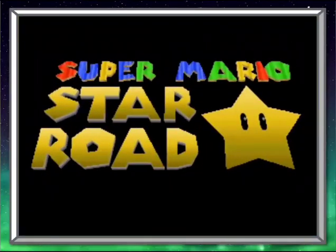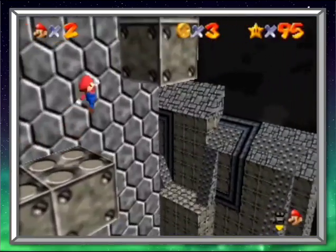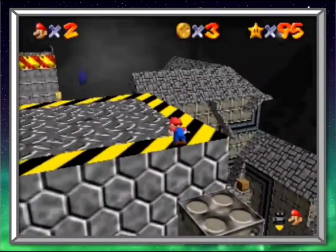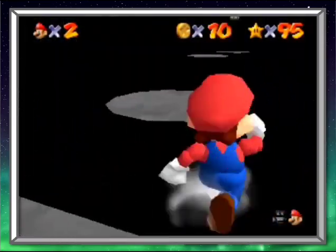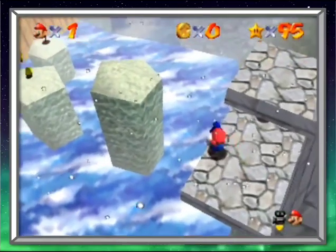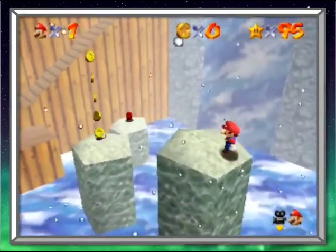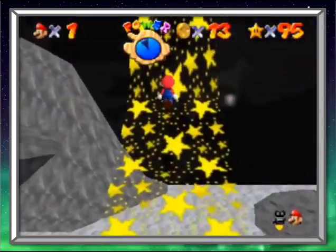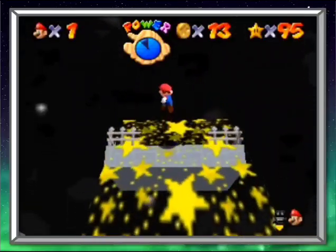The discussion of Super Mario 64 Star Road and all of its complexity is beyond the scope of this review. Suffice it to say that this hack is ambitious, creative, and has some good things going for it. Unfortunately, all of that is vastly overshadowed by the terrible level design, which doesn't match Mario's movement and physics very well at all. It often requires jumps of Herculean timing and skill that only a Super Mario 64 hacker would possess.